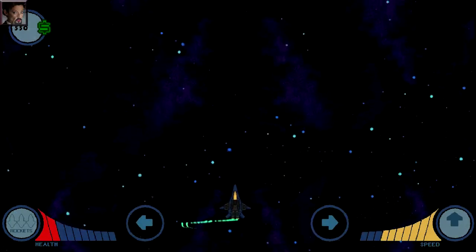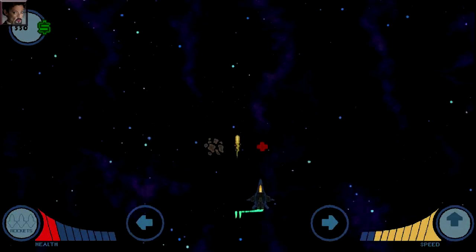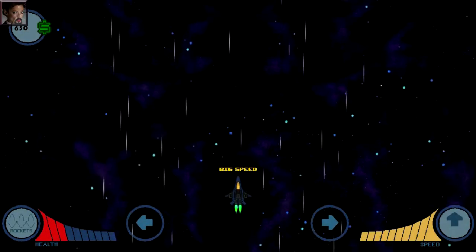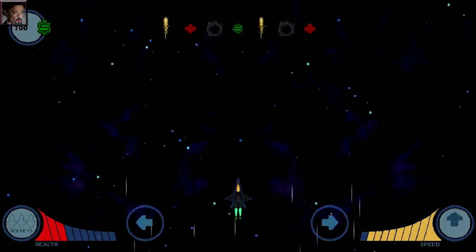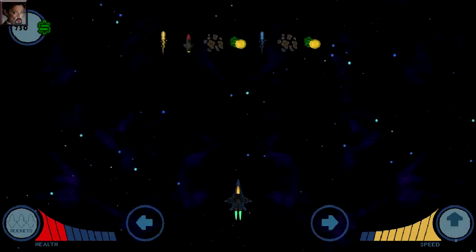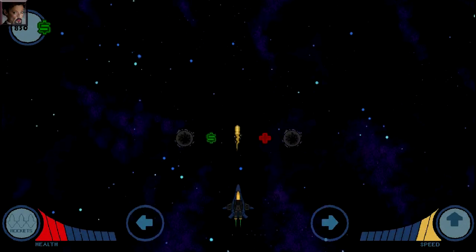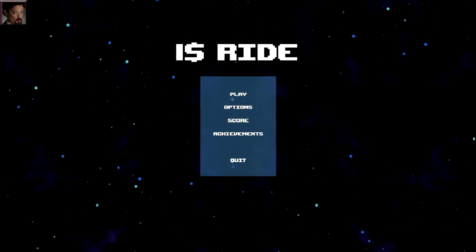Even the rockets feel like a waste, since they fire automatically and only in the path of asteroids and not the black holes that really slow you down. When you start the game, you only have one ship to play with, but eventually through certain conditions — and presumably if the game interests you that much — you can unlock two other ships with slightly different capabilities. Although considering I haven't gotten that far and probably won't anytime soon, this is just mere speculation on my part.